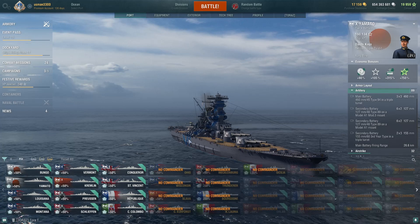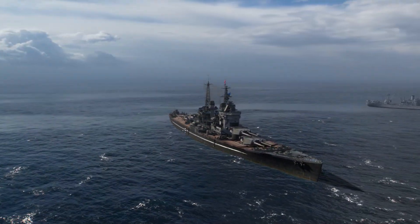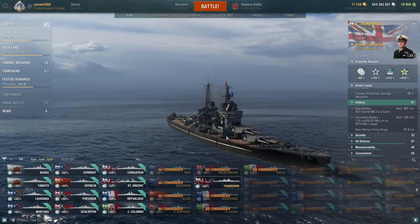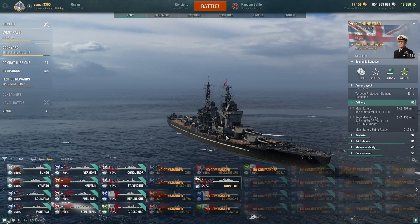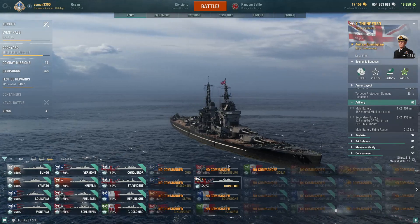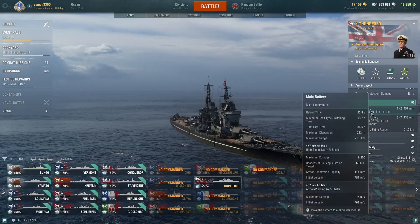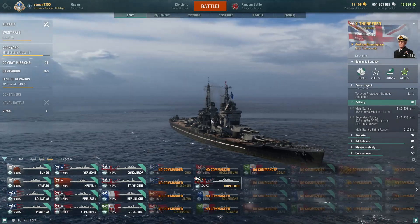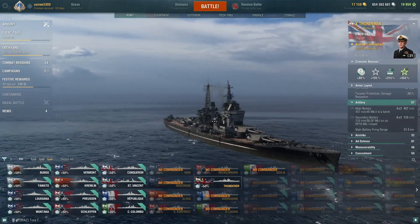At number four we have Thunderer, a premium British battleship at tier 10. It's a rare ship right now — you can't buy it except from Santa Crate containers coming soon. Thunderer is very accurate, I would say even better than Yamato. The main reason it was removed from sale is these guns: 457 millimeter guns with 1.9 sigma and battlecruiser dispersion.